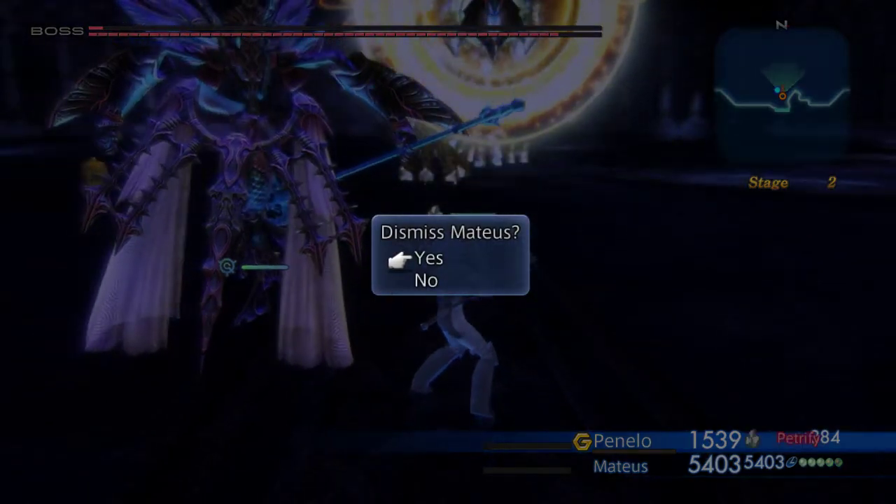Let's activate the Gambits and dismiss Matthias. You have to do this in one go, meaning you cannot activate the Gambits, go out of the battle menu, go in again and then dismiss — because you have a very high chance of not getting DCG correct. If you do it like this, that's the safest bet of getting DCG done.